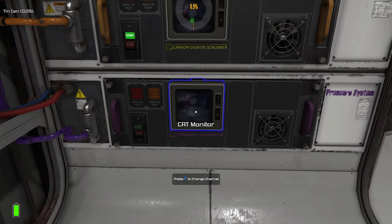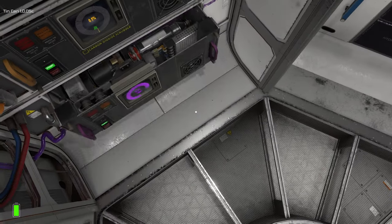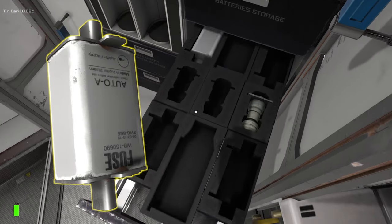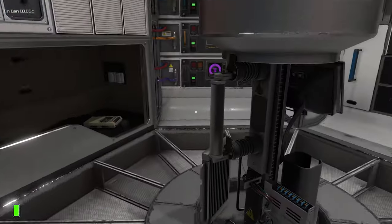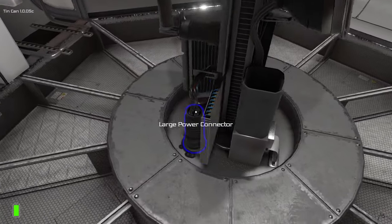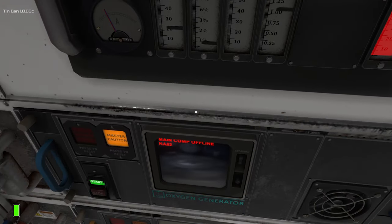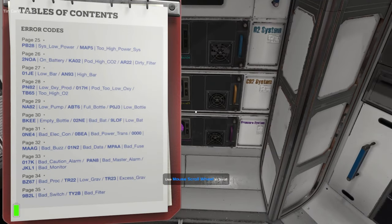Scrubber — I can't tell if that's working. Pressure generator — we might want to turn that on. You also don't have a battery. What did I grab? Fuses. Oh — gravity generator, I just now noticed this. Let me put this in the storage. All seems to be functioning. How's our oxygen looking? NA-82. Consult the log. NA-82 — low pump.